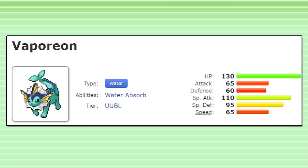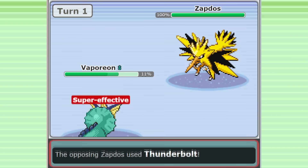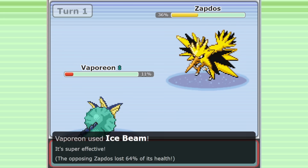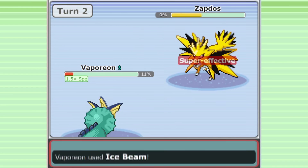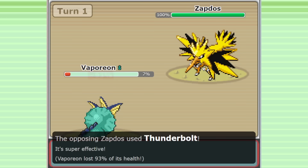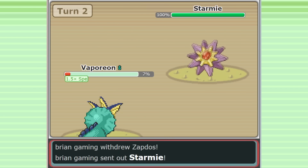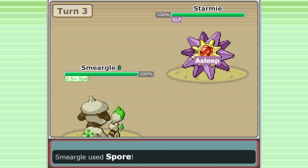It might seem weird to say that Vaporeon can beat a Zapdos lead, but it actually can. With only 16 EVs in HP and 12 in Special Defense, Vaporeon is able to barely live a modest Thunderbolt from max Special Attack Zapdos, and this Vaporeon set is using a Salac Berry. If you just Ice Beam in the face of Zapdos on turn 1, you'll survive their Thunderbolt, deal well over half of their health, and then eat your Salac Berry. Now you've got a speed boost, meaning you're faster than them and threatening to KO with another Ice Beam. What's beautiful about this situation is that Vaporeon also has access to Baton Pass. If the enemy wants to save their Zapdos — which they often will — you can go for a Baton Pass, not only pivoting and responding to their switch-out, but also passing on that Speed Boost from the Berry and keeping your momentum up.